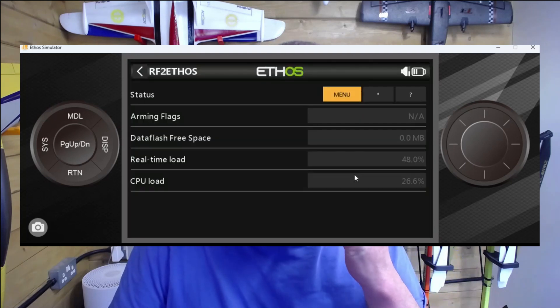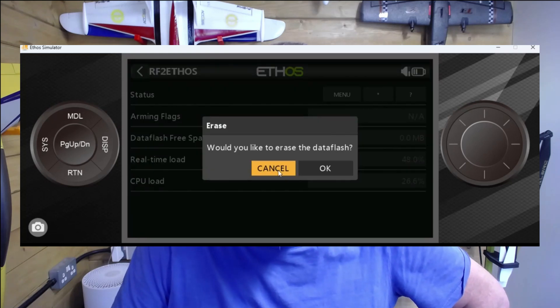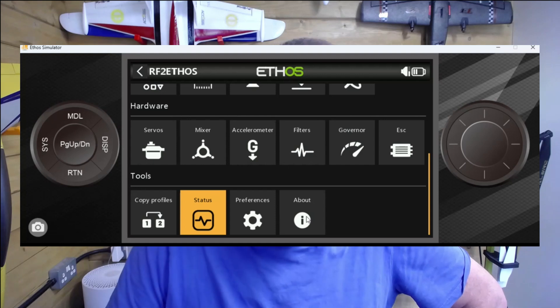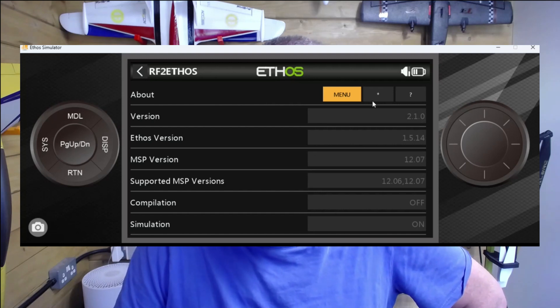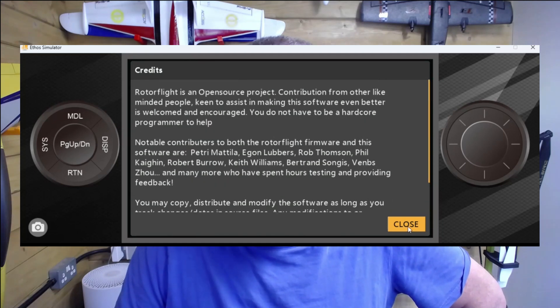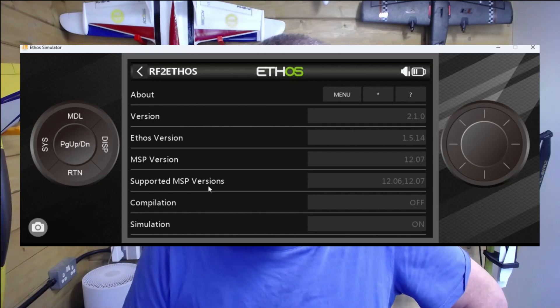Lots of things are changing. The status page is a new feature giving you real-time load. Under tools, you can erase the data flash. We also have a new about page with some debug information about the system you're running, and a credits section for the many people who have helped with testing. Yeah, there you go — some updates. Enjoy, cheers guys.